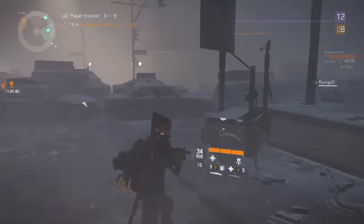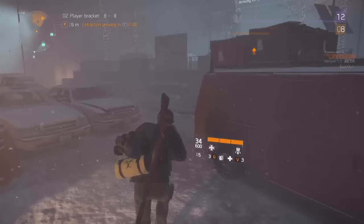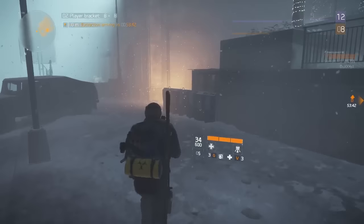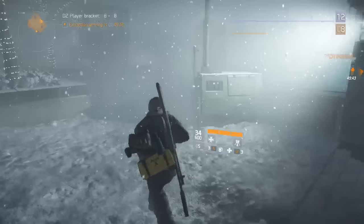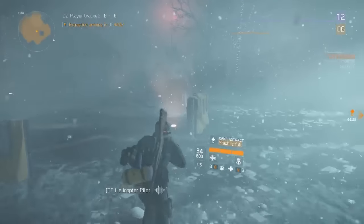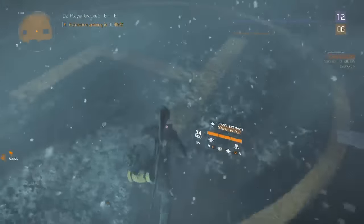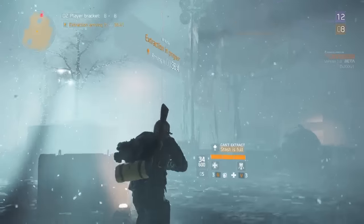AI usually come when you start an extraction — they try to take you out before you can extract your gear. They're called rioters: basically a gang of people in hoodies. Some of them are hard, so you've got to stay in cover. This is an extraction area right here, marked with these lights and a helicopter pad.